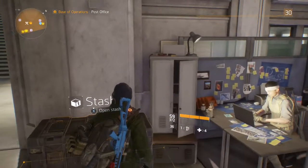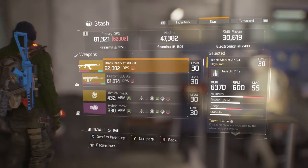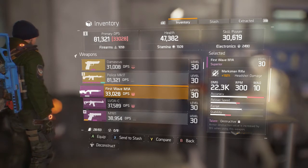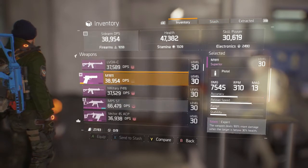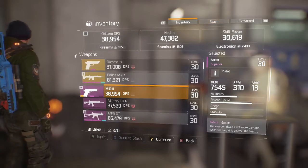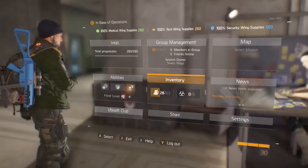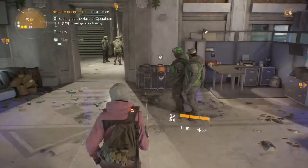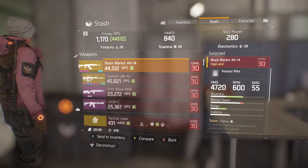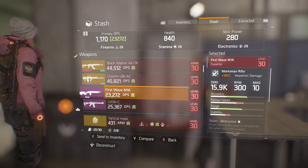Now go over to your stash and place both those guns into the stash, then log off and log back into that low level character. The stash is shared between characters, so now take those guns out of the stash with the low level character and head over to the vendor.